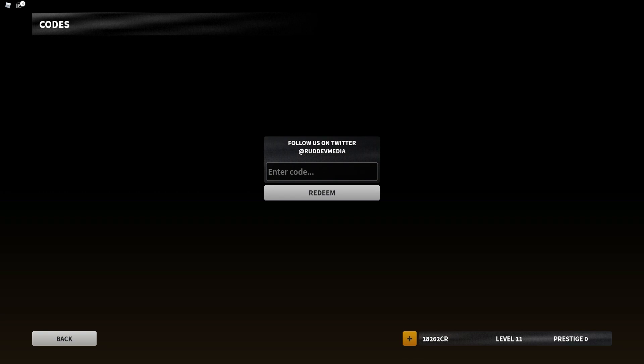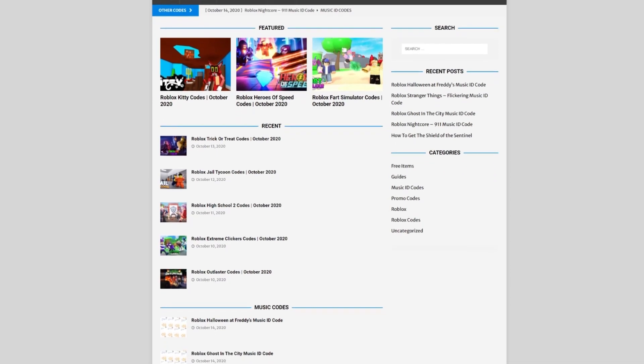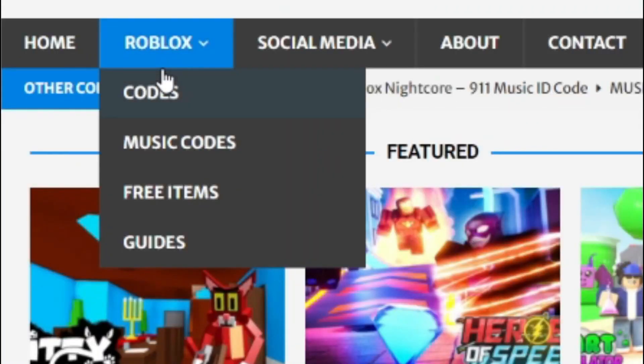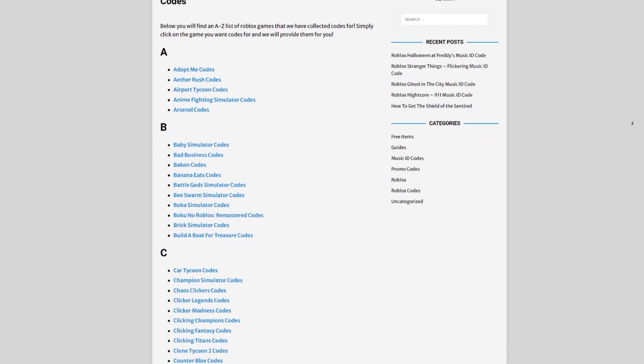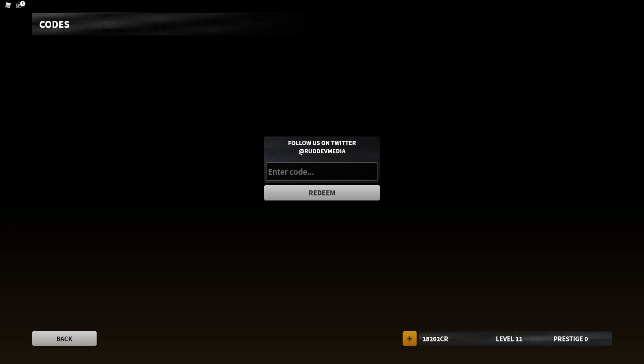Are you guys fed up of watching YouTube videos for Roblox codes? Well I've got a solution for that — it's rvlaxcodes.com. On the website you can find game codes, music codes, and more. There is tons of stuff in there to check out. Overall we have codes for over 300 Roblox games, so if you need a code for a game, we'll be there.